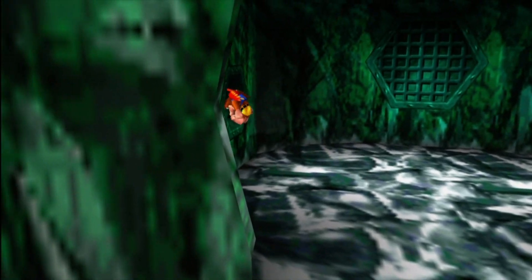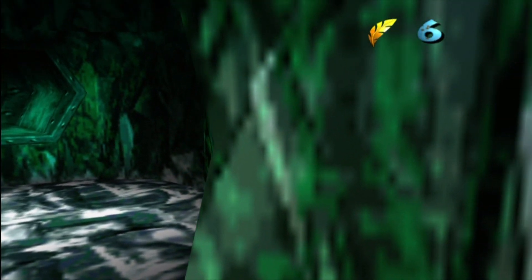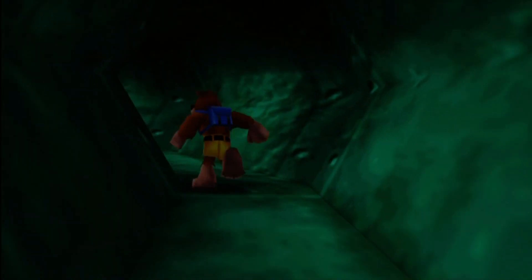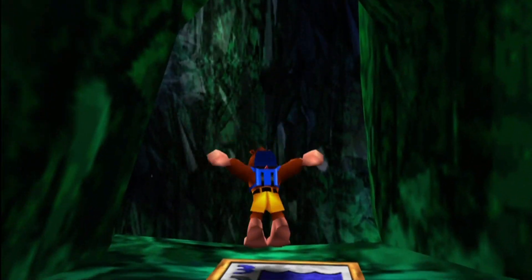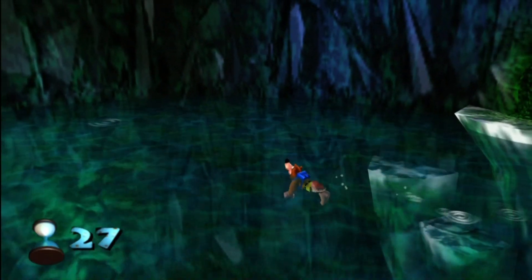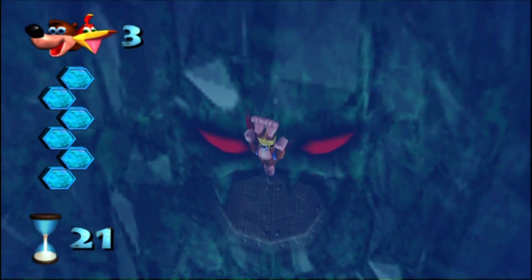That's the ninth jiggy of Grunty's Lair, so there's only one more, which is kind of strange. You can just break that wall down — if you need a golden feather, there's one hanging out over there. This path takes us up to where that switch is, and it's going to raise the water level for a limited amount of time — only 30 seconds. So you have to know where you're going. Thankfully, I know where I'm going for once. Go like you were going to Rusty Bucket Bay and make a sharp right turn, not left, and go to the surface.